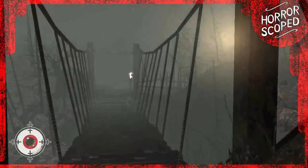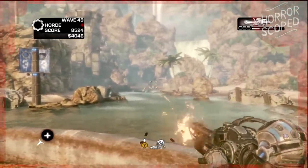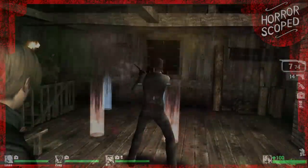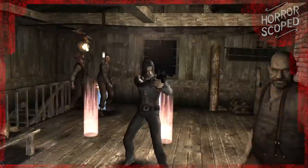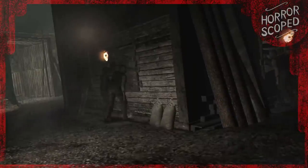Hold Your Ground Events in Horror Shooters are my bread and butter. I loved the Gears of War series for its horde mode and spent a ton of time playing it. I had fond memories of Left 4 Dead as well. When it comes to Resident Evil, I feel like there was one scene that sort of defines hold your ground events for the series — the most notable area was the cabin fight in Resident Evil 4.